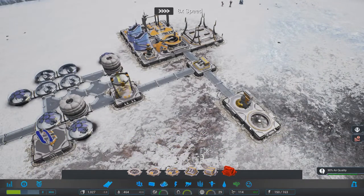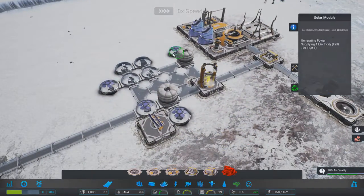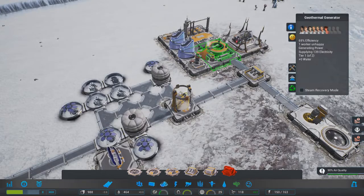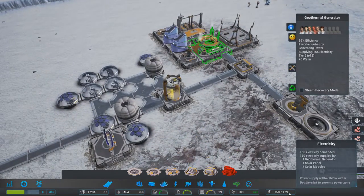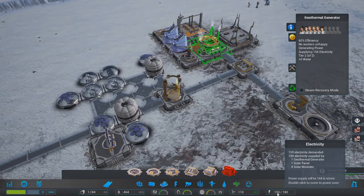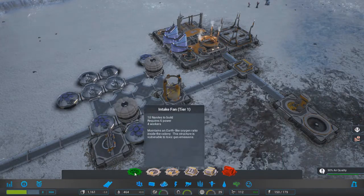Our air quality is getting better. We're also getting close to the power threshold - this number is how much we're producing, this is how much we're using. Just double-checking - that is what's going on.